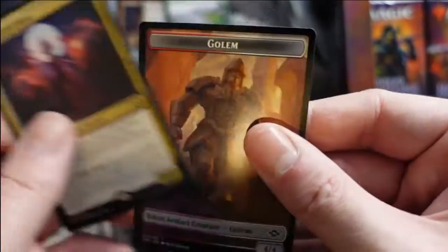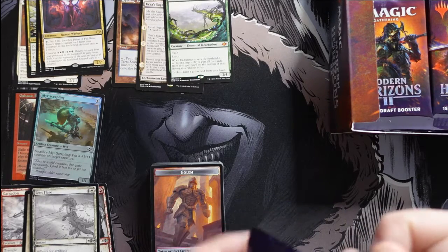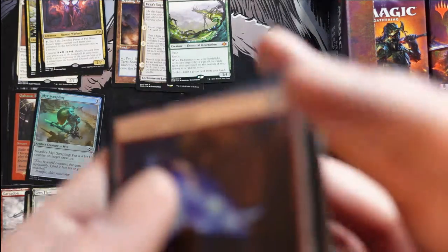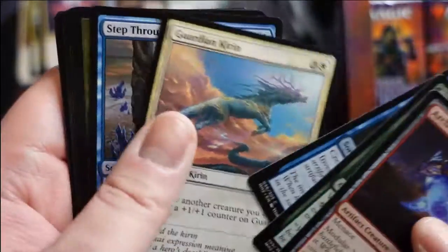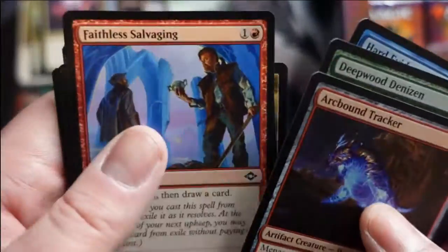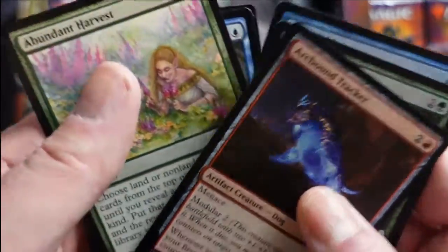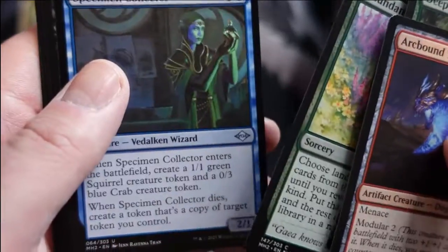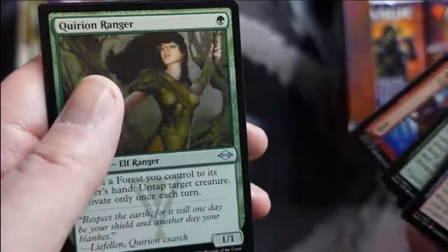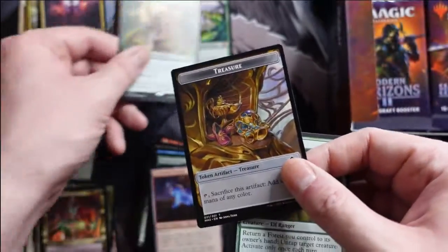We get a Priest of the Fell Rites — that's a card I could see being played in something. I don't know if it would be a standard staple, but maybe if there's an unearth deck where it comes back, that would be cool. I do like the old frame on that one. It's quite good but there have been other good reanimation cards before. We get a Ranger-Captain of Eos as a reprint in the rare slot — of course, just keep the hits coming.